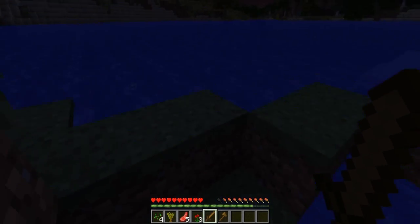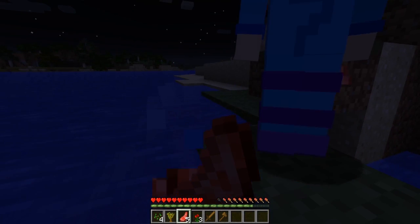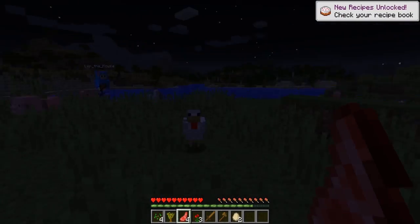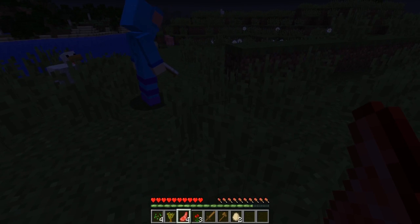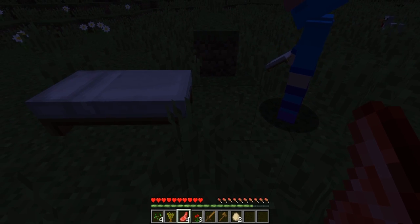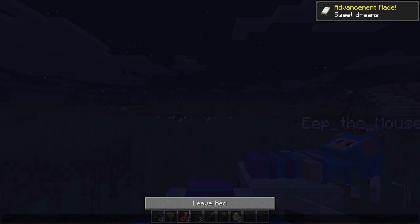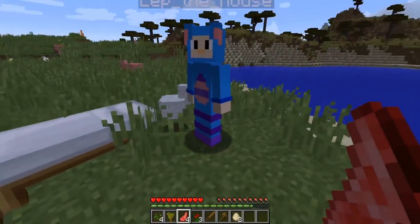We should hurry up and build our house and go to bed. Let's place our beds - that's a really good idea so when we wake up there will be no more monsters. Here's one bed - it looks so comfy. And here's another. Let's get to sleep - we'll jump in here. Good night, Eep. Good night, Eep. It's daytime! You can see some of those zombies burning over there - we almost didn't make it. Let's see if we can get any material from them.